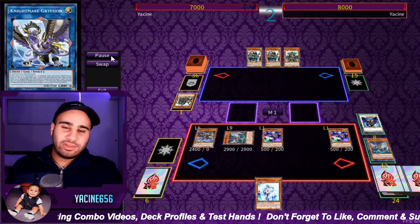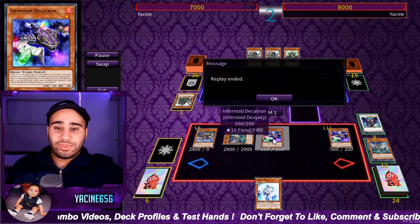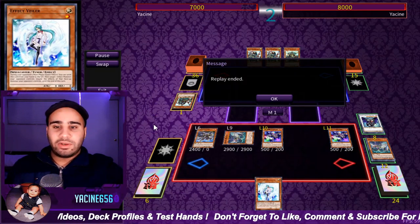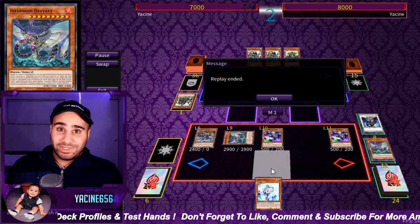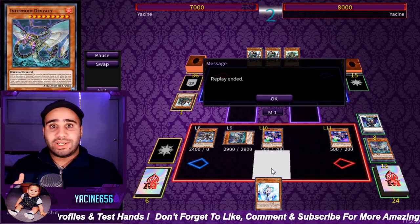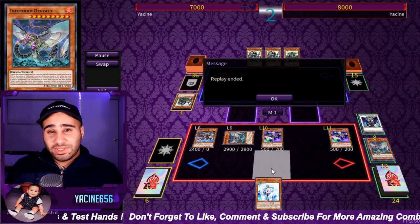At this point, it's happy land. You negated something, you have two more negates, you have a DDQ and probably one extra card in hand, a stacked graveyard, and more cards to work with. Like I said, this is a two-card combo on average, and worst case scenario it's a three-card combo. That is pretty much all I had to showcase for this combo video.